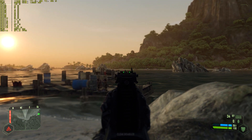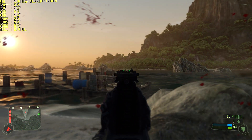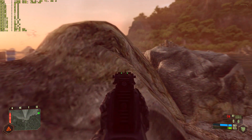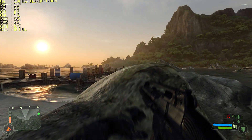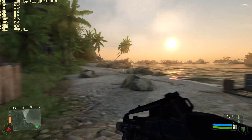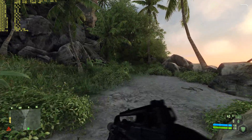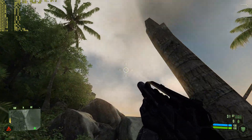Trying to shoot this guy — he doesn't die easily. Finally got him! Walking along the beach a little to show you how it looks. Look at this — 125 frames, 117, down to whatever. We'll shoot some more trees to show you the real-life physics this game had. 148 frames — it's incredible.